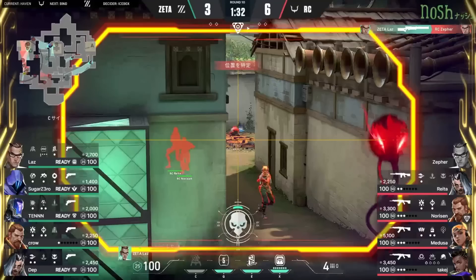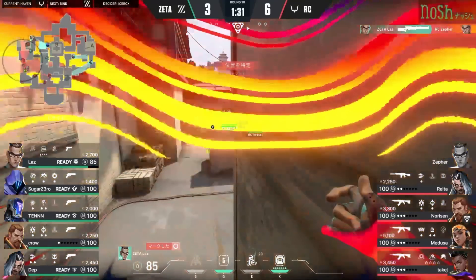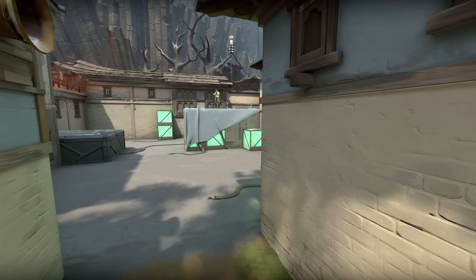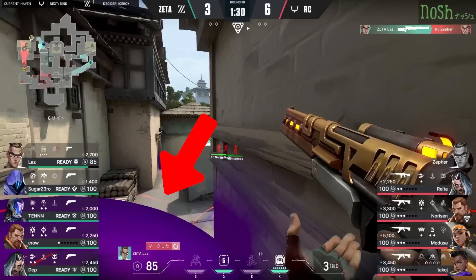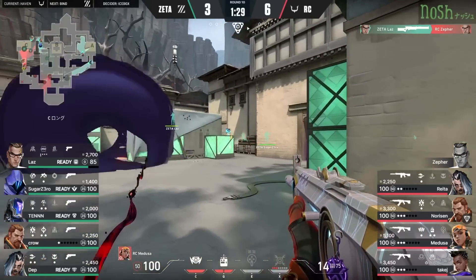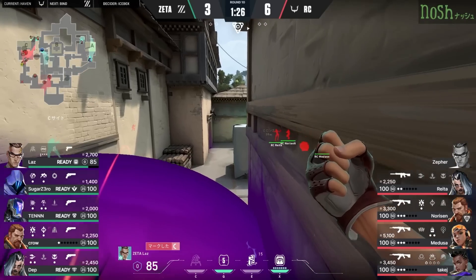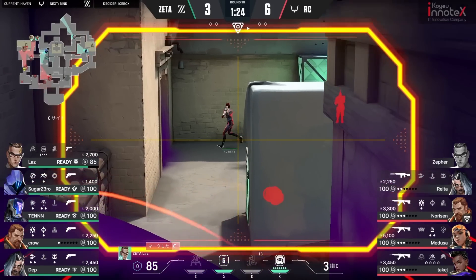This idea has now been used on the C site as well. Zeta Division's Laz is holding the operator angle down C long, gets a pick, and then teleports out. Now look at the smoke coming down from the Astra for the attackers — a pretty standard smoke. But look at the angle Laz has: he's over the smoke, already on the site. He has control, and as people swing out towards the garage side, they get popped.